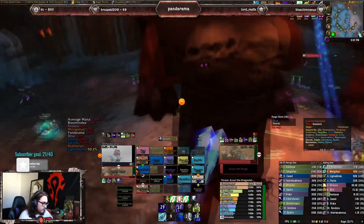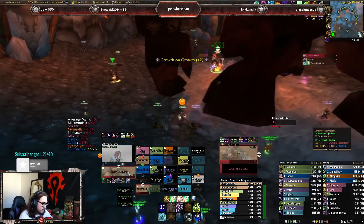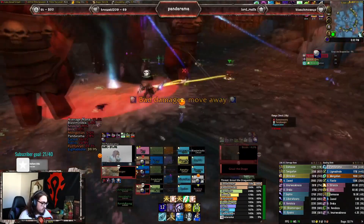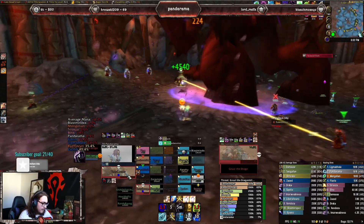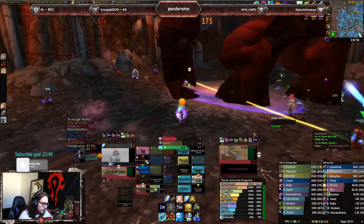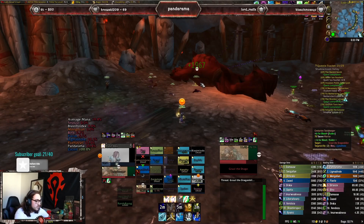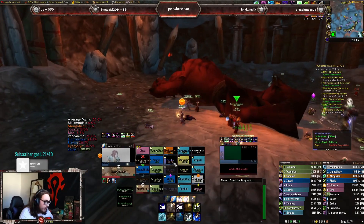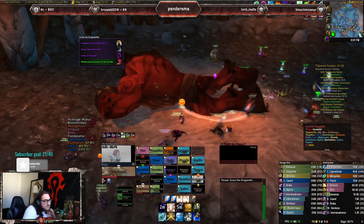You Soul Stone back, die again on purpose, spam heals — literally. That's the initiative I took, but thank god I had Shadow Fiend up and that basically sealed the pull for us and we ended up killing the boss. But this is something you can definitely do — let's say a couple healers are dead, you need to die and start spam healing. It's little tips and tricks for priests, but definitely don't forget to do this — it could literally save your run.